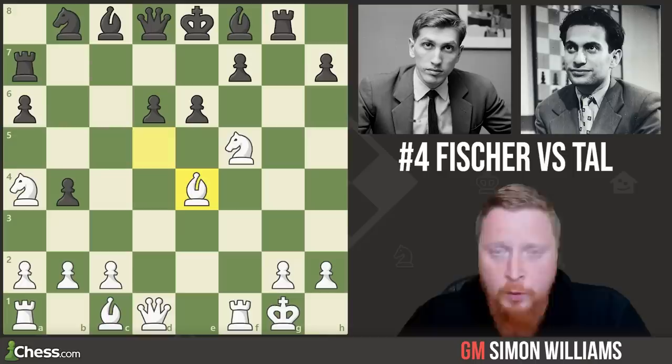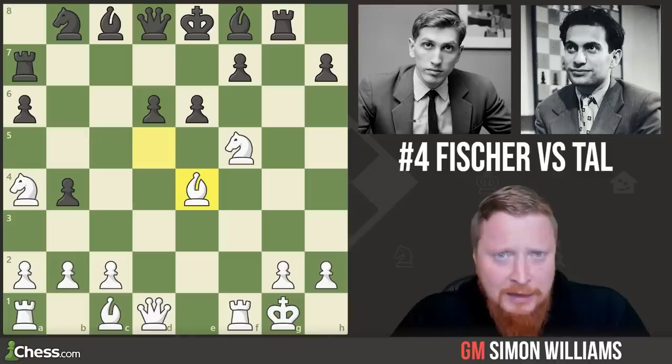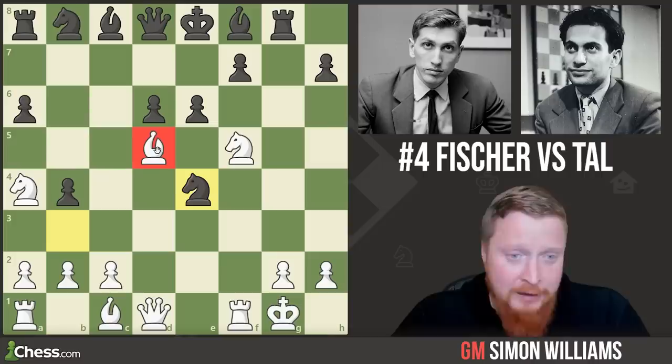So Tal has to play rook a7, and after bishop takes e4, Bobby Fischer gained a nice advantage — even though he went on to lose this match, which is featured in one of my favourite books of all time, Mikhail Tal's Life and Times. Well worth buying that book. The whole idea of self-forking is very interesting and very beautiful, and something we rarely get a chance to play.